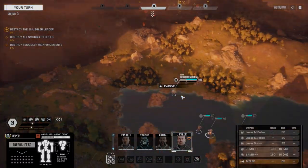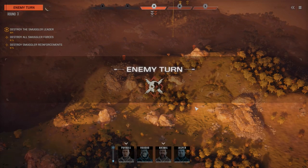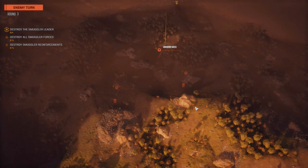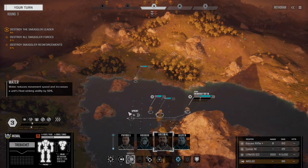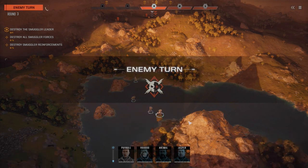We got some contacts — a couple of unknown mechs, looks like medium. Another medium mech coming into play. We're going to move — I was going to reserve there for a second but I'm thinking they're not going to be able to see us right away, so I want to move forward a little bit.